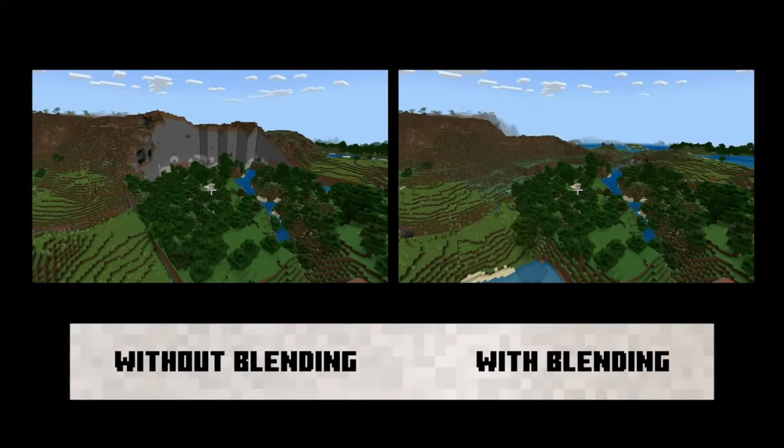There's also a thing called world blending, which allows for smoother generation. Let's say you had a world since 1.9 and you updated into 1.18 and somehow managed to find the new mountains. You would get this weird jagged look since you were in 1.17, but now in 1.18 all the mountains look jagged since they were raised. But with world blending, it's a little bit smoother.